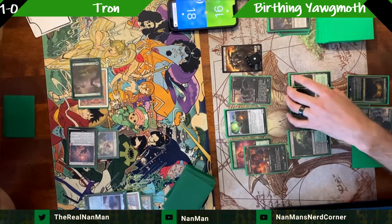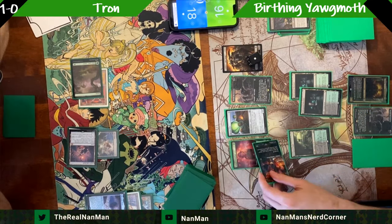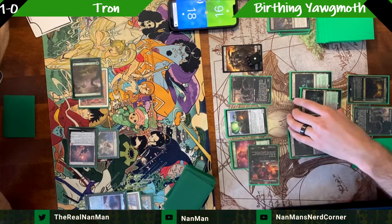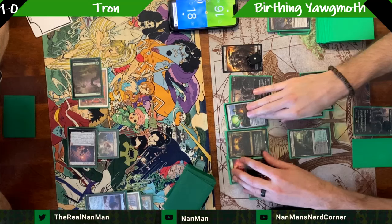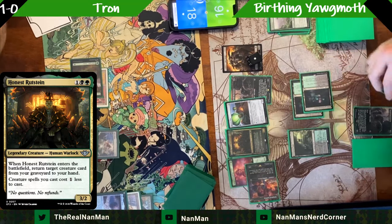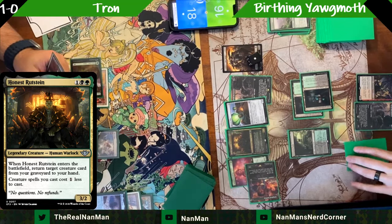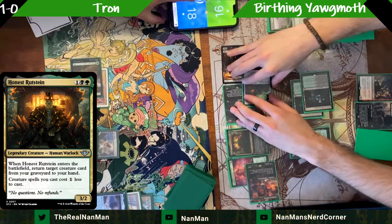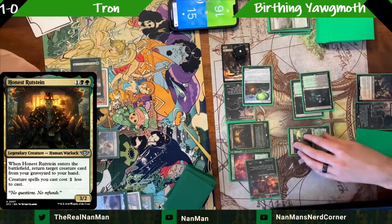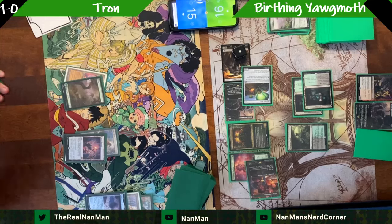Mathing it out — access to five mana. Might be safe to keep at least one green available for Haywire Mite. Bring back Fulminator Mage; if we have a land drop we could play it and keep our opponent in check. Looks like no land drop. Keeping access to green is probably safe in case some annoying artifact comes out.